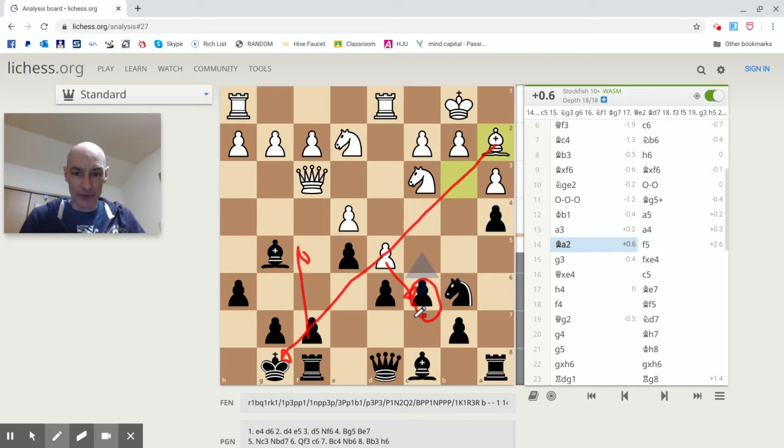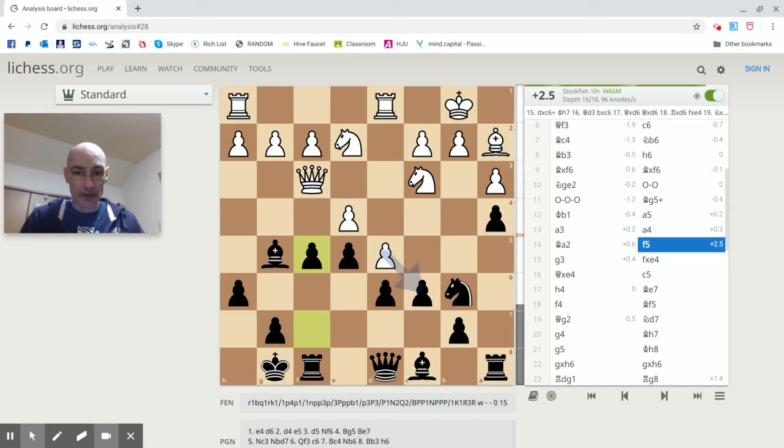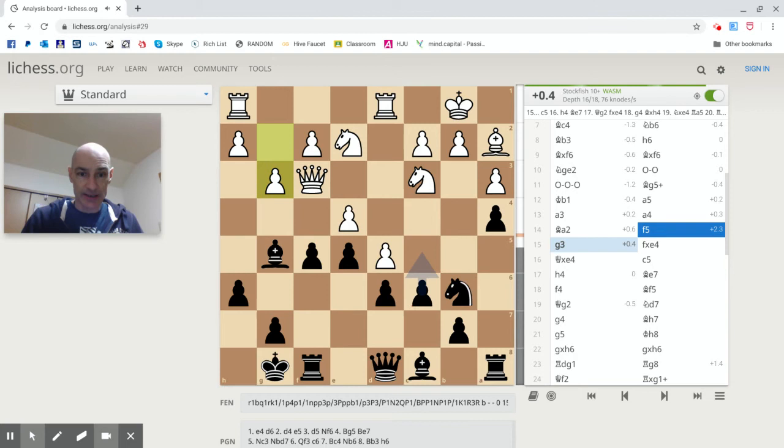F5 — a very bad move. But my opponent did not take advantage of the situation. Instead, g3 comes in, so there's a bit of a recovery for me. I still haven't noticed the problem I've put myself in.